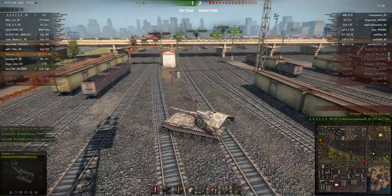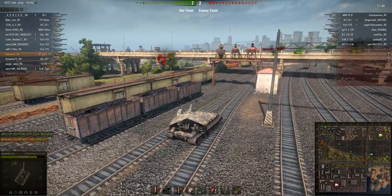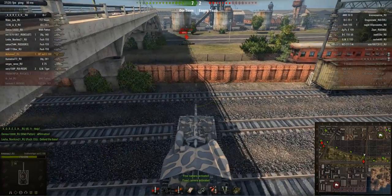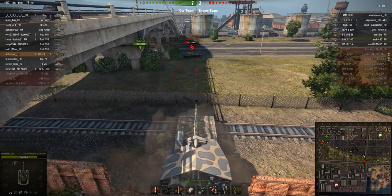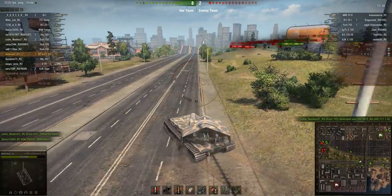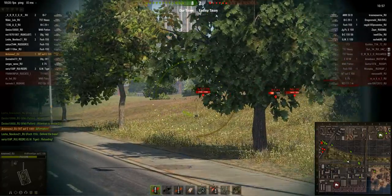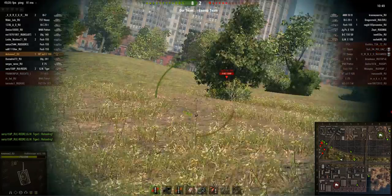The WZ-111-1-4 gets a shot into us, but now we have to reload for 60 seconds so I retreat. I change my angle of engagement — turning the camera around you can see three of my team's tanks engaging the WZ from one side, so I'll be more efficient attacking from the rear. However he's going to be killed anyway before I can get shots into him, so I try to ram him but it's too late. Ramming is a very effective tactic in this tank.